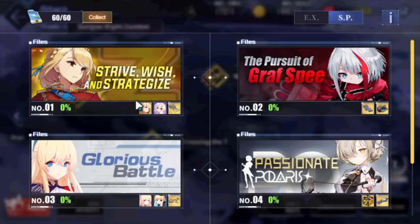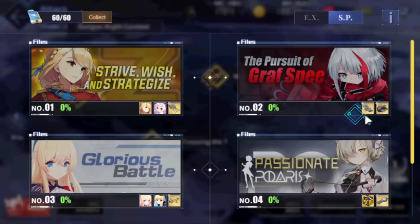Now as for SP events — the first ever SP event gives you Prince of Wales. If you guys don't have her by now, just get her from the metal exchange or something. This map is awful, don't farm it.